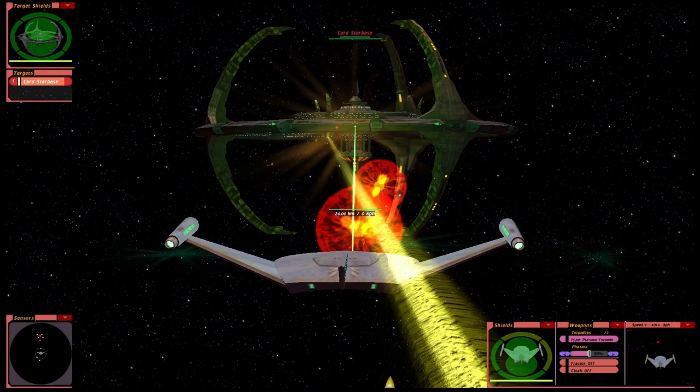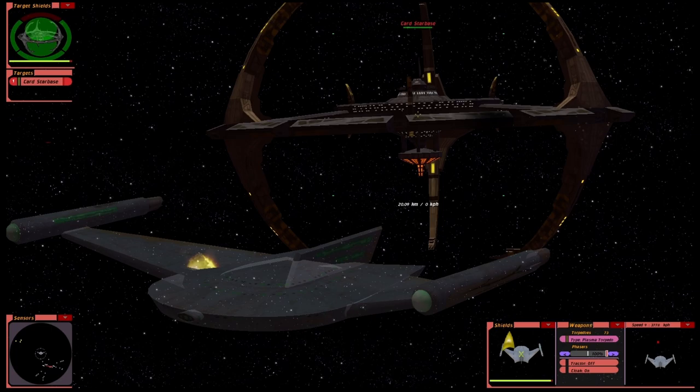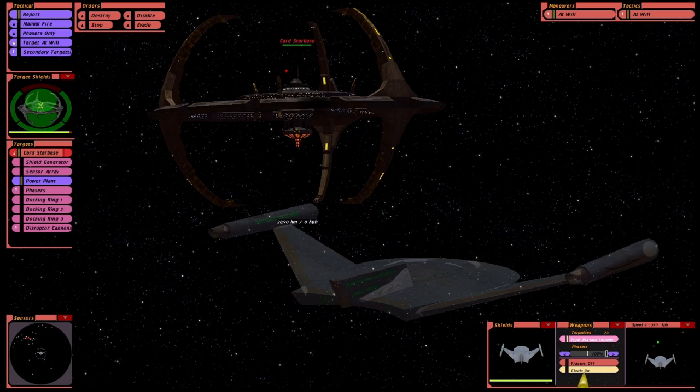Oh here we go. What kind of damage is this gonna do to Deep Space Nine's shields? Oh quite a bit. Look at that - we actually did some hull damage. Now I think this should be possible. I mean we saw how powerful the plasma weapon was - a plasma torpedo. And we can fire two of them.